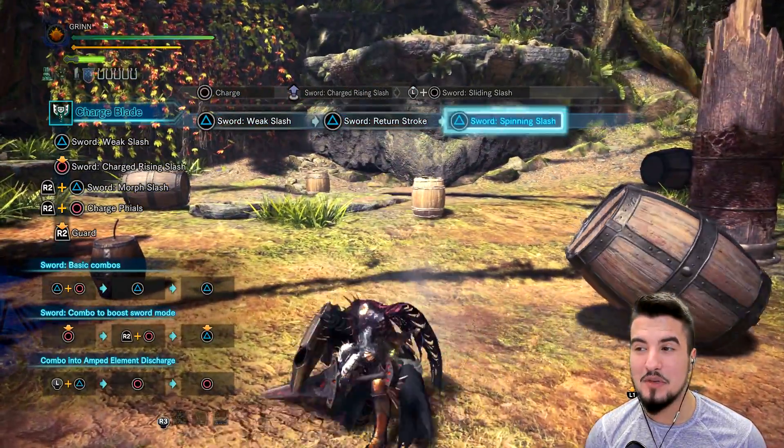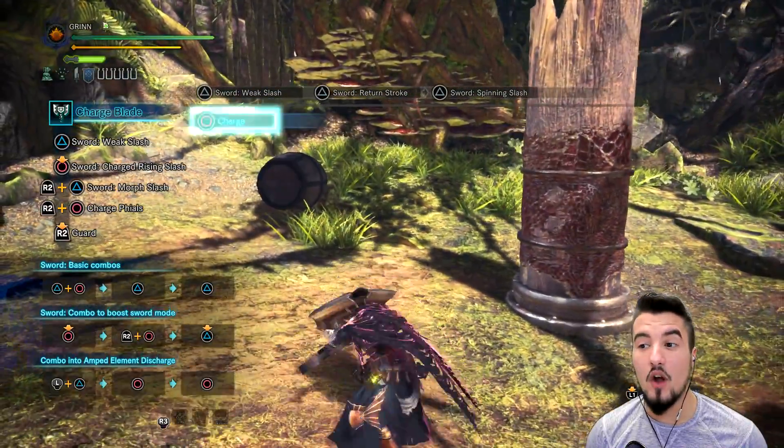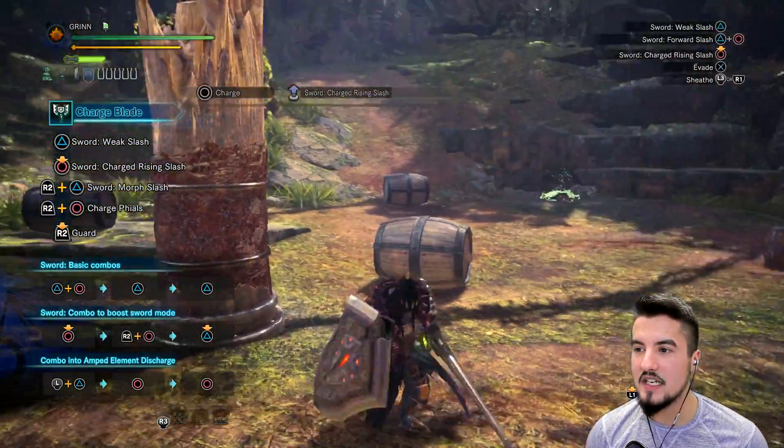So we have our Y attack, which is just good damage as well as it builds slight charge — nothing crazy. And then we have our O attack, which primarily builds charge.